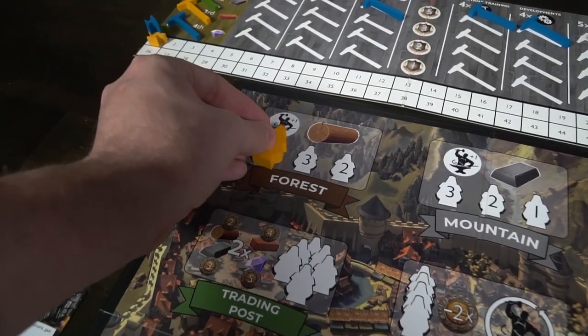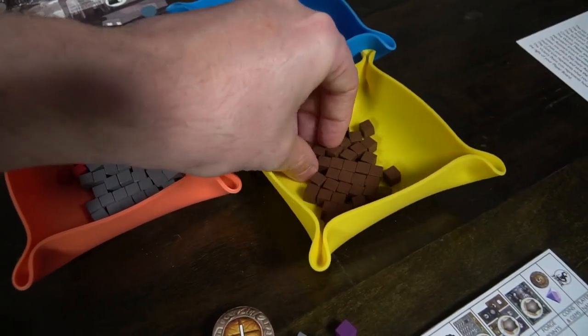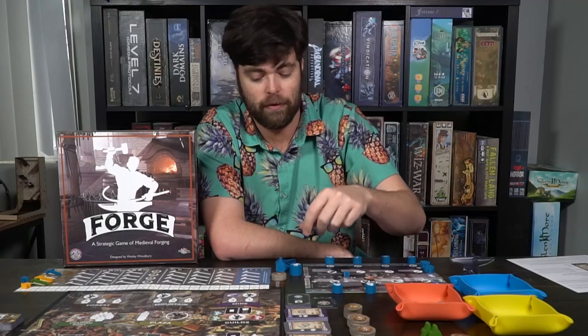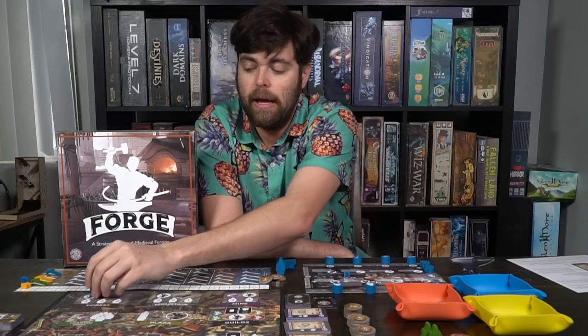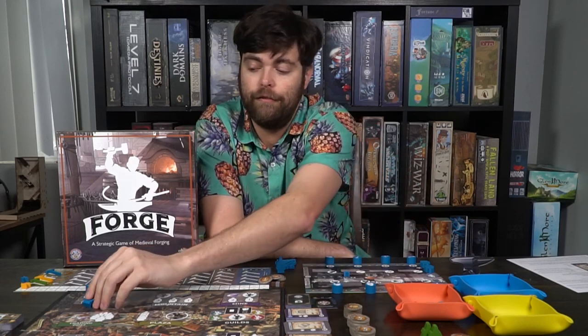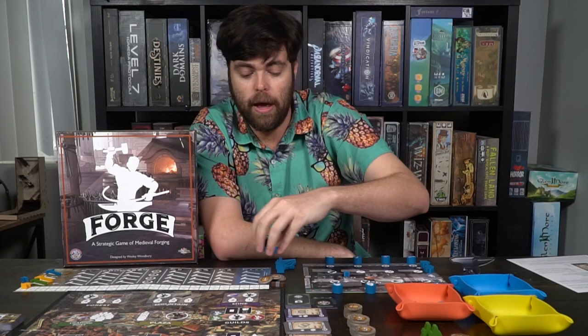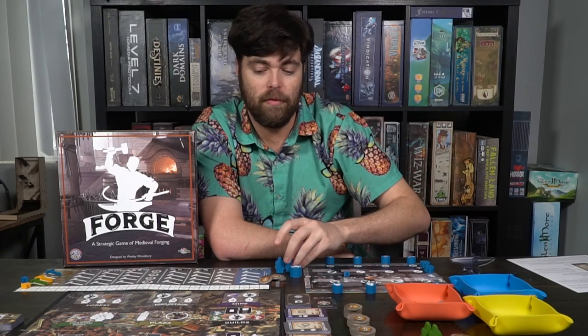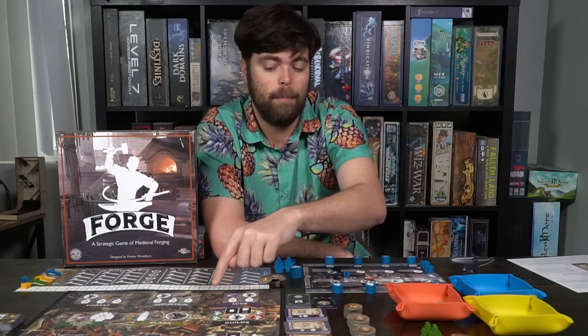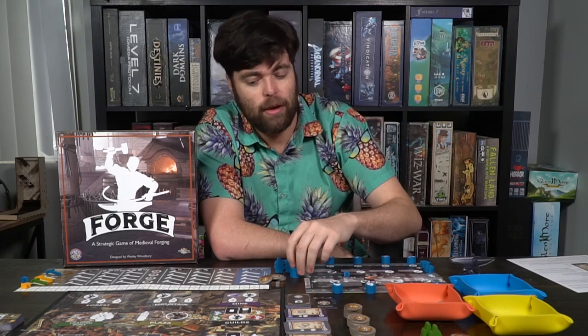The first action is up here in the forest. You can place your forge master to give you plus one of whatever the closest revealed section on the bottom is. So if I place him down, he is going to give me a plus one to four, which is five. If somebody placed on the four, then he will give me a plus one to three, which is four. That will be the same in terms of the mountain and the mines. With the mountain, you can place your forge master for plus one on a three, two, or a one. But the mine is a little different.